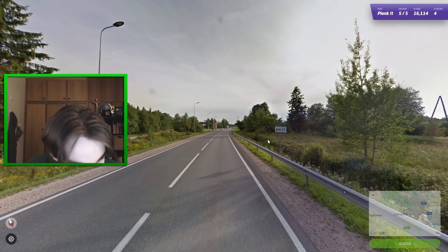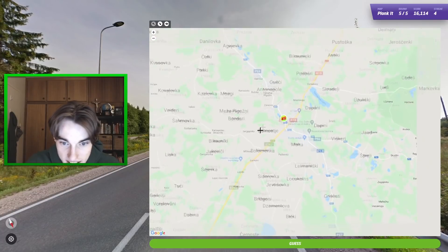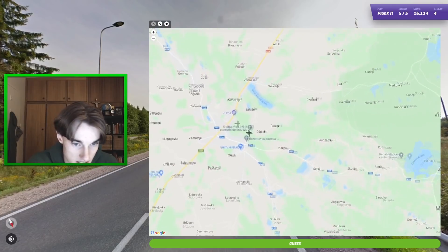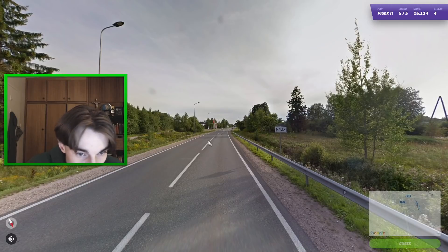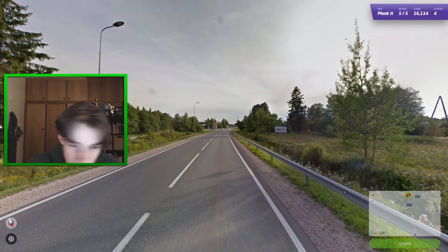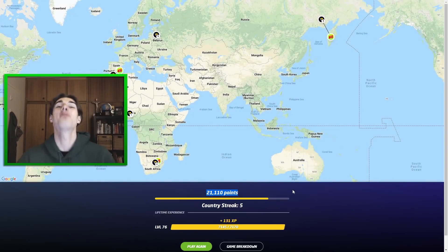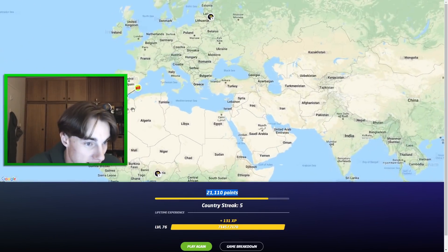I was really about to guess Estonia — coming clean, I was about to guess Estonia — but we found Malta just in time. Malta is to our south here. What's this town over here — a longish town. We're going to be somewhere close here presumably. There we go — 1.6 kilometers away! We get 21,000 with a five-country streak with Russia, South Africa, and Spain.